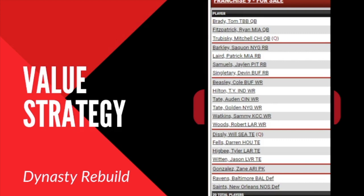At wide receiver: Cole Beasley was a great PPR guy with Dallas and decent PPR with Buffalo last year, but the Bills bringing in Stefon Diggs means his reception volume goes down — he's a sell-now guy especially if Buffalo drafts another receiver. Ty Hilton is aging but could have a great 2020 season; however, I'll most likely sell him to a competing team that needs a veteran wideout, since keeping an aging receiver with injury history isn't a risk I'm willing to take while rebuilding.